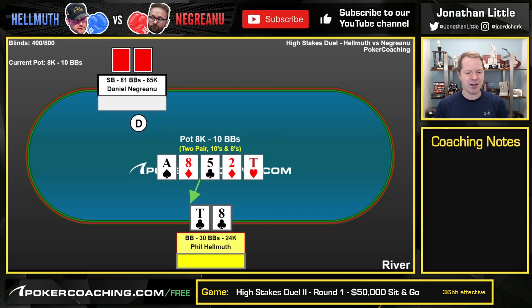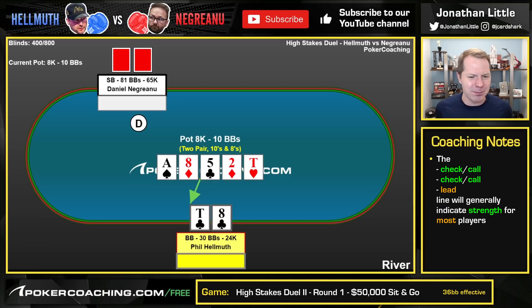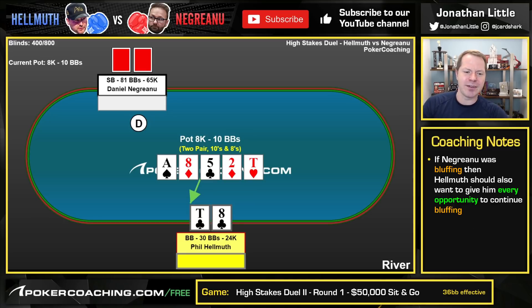The river is the 10 of hearts. Is this the spot where you lead when you make two pair? I do not think so. In this scenario, if Negreanu does have a strong hand, you want to check and give him every opportunity to continue value betting. You don't want to lead and allow him to just call. Whenever you take the check-call, check-call, lead-river line, it's usually going to be read as being on the stronger side. Also, if Negreanu is bluffing — if he's sitting here with 7-4 for nothing — you really want to check to give him every possible opportunity to bluff you. If you lead, he's just going to fold. So this is a very, very nice spot to check.